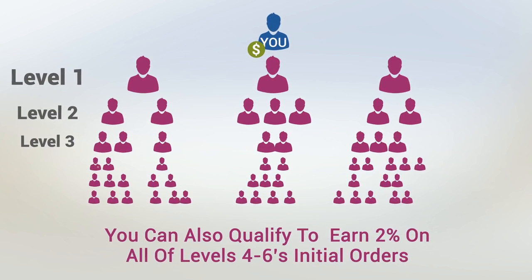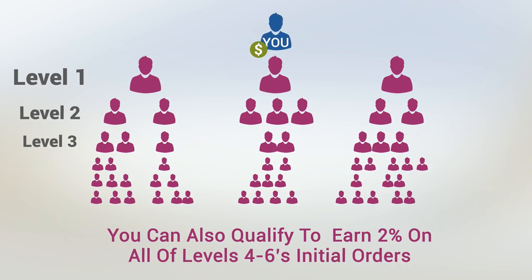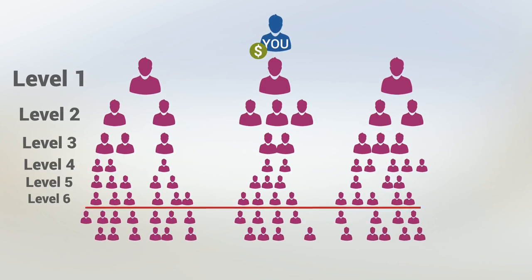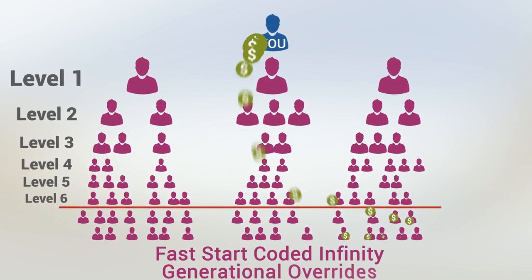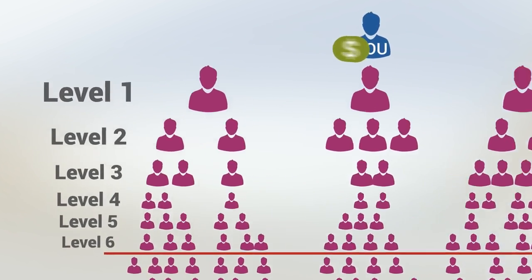Anyone those people enroll will be on your third level where you'll earn 3%. And as you advance in rank, you can also qualify to earn 2% on the first orders of all members in your fourth, fifth, and sixth levels. For members who are on levels deeper than your qualified pay levels, you can still earn fast start coded infinity generational overrides on all of them in your enroller tree, as well as infinity matching bonuses on everyone in your placement tree.